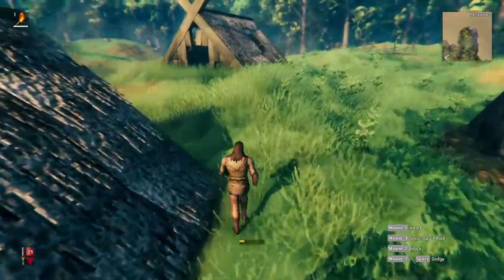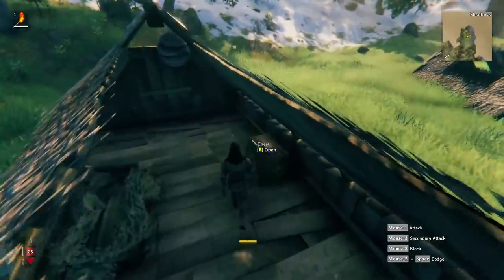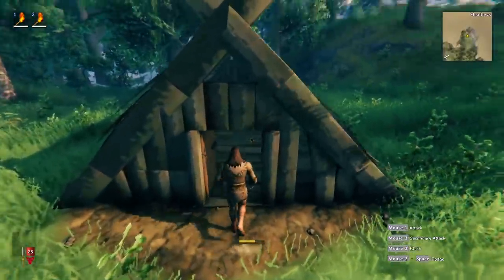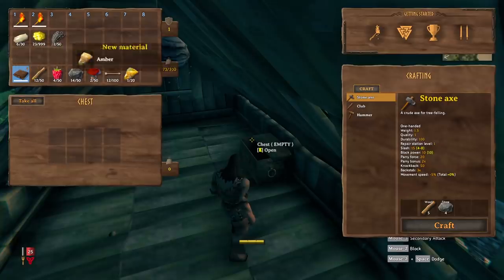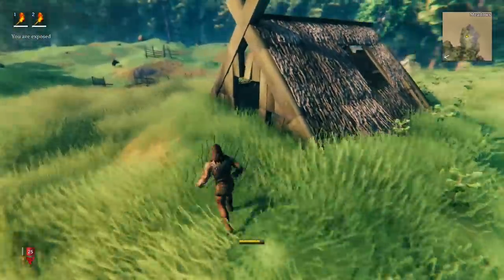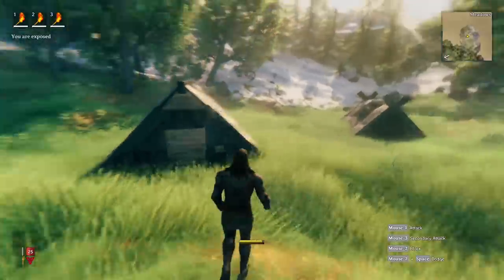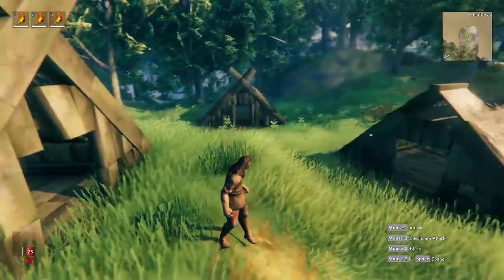That noise you hear is deer — they really do give away their position. We want to make sure we grab all the materials here. We can actually repair the buildings in this game as soon as we make a hammer. We're able to create buildings, edit them, and also repair existing buildings. So if you and your friends stumble across an old village you can turn it into your new home. You can also terraform the land by making a hoe, so if you want to flatten the land and start farming you can do that as well.